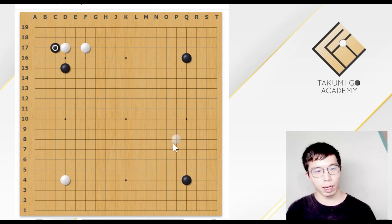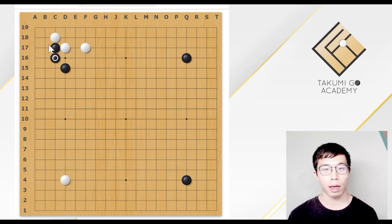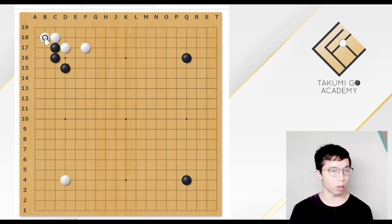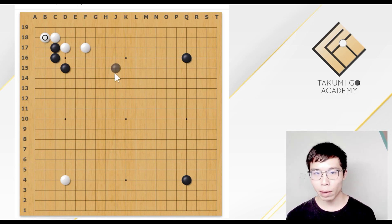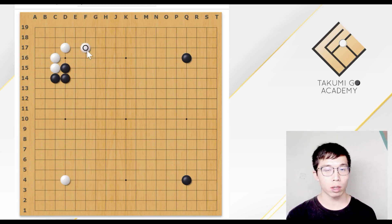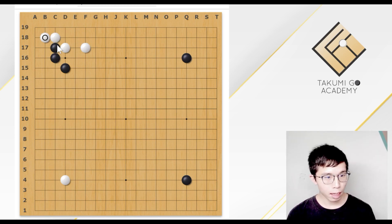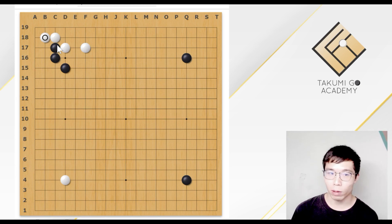What AI would recommend White play now is this hane and extension. Normally, humans would not like to play this, because comparing this result to this attach — if White could play the attach, White could get more territories. But if White plays the jump directly and lets Black play the attach, then White loses some territories at the corner. But actually, this is fine for White too.